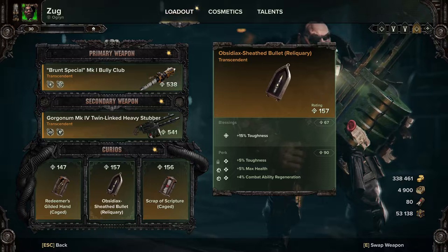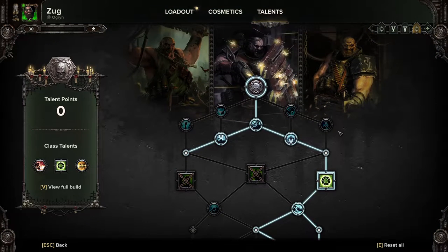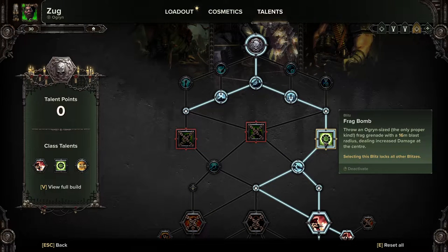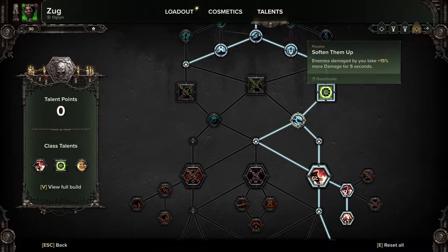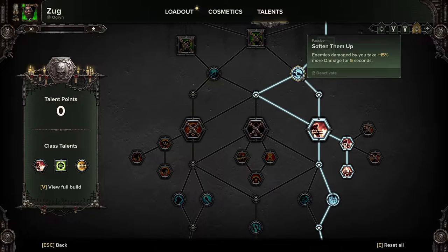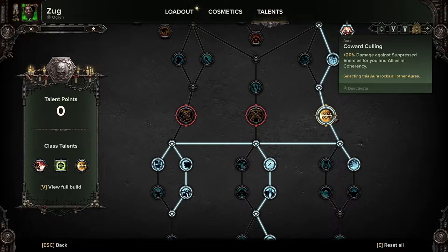I used Curios with Max Health, Toughness, and Combat Ability Regeneration on all of them. For the talents, this is a bit of a weird build specifically made for the Karnak Twins. We took Smash Em, Heavyweight, Linchpin, and Frag Bomb. Frag Bomb is basically your oh-crap button in the fight — you can clear an entire wave if things get hairy: group up, drop the Frag Bomb, and everything is gone. It's your one get-out-of-jail-free card. Then we're taking Soft Them Up: enemies damaged by you take 15% more damage, which works for both melee and ranged — very good. You just keep tagging both bosses so that everyone gets more damage on them. Point Blank Barrage into Bullet Bravado and Light Them Up. Ammo Stash, Coward Culling, and that's where we stop on that branch.